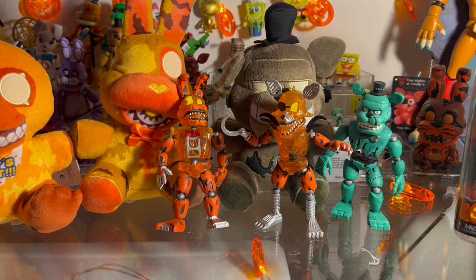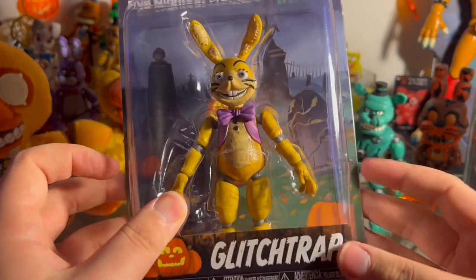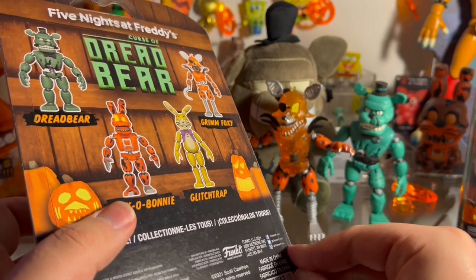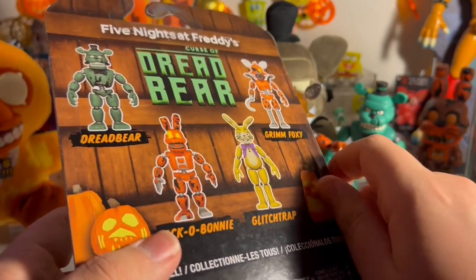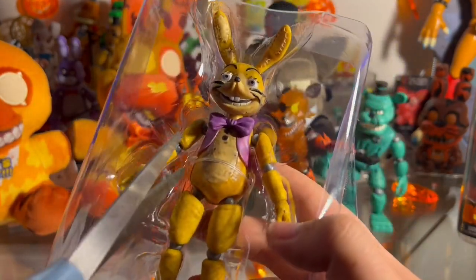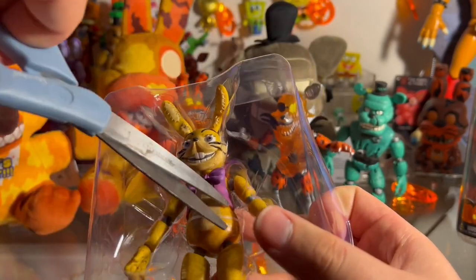Before we do the last one, let's do Glitchtrap. Now, there's no plushie of Glitchtrap, so that's why we're sneaking him in before the final plushie and figure. I am excited for this. If you don't know much about the FNAF VR lore, this guy is the main villain of the game, and he kind of is the main villain of Security Breach too. If you haven't played FNAF VR, I recommend you go watch Docko's explanation video for it, because it is some of my favorite FNAF lore in the whole series. It's completely unfair that we have not gotten more merch of this guy — he's the main character of FNAF VR and there's no plushie of him.